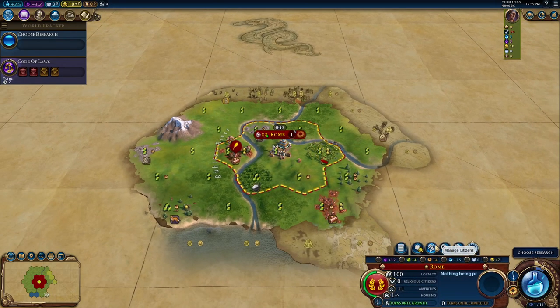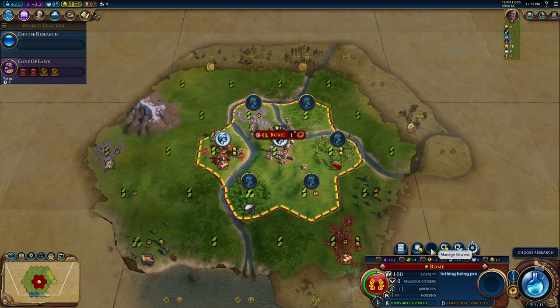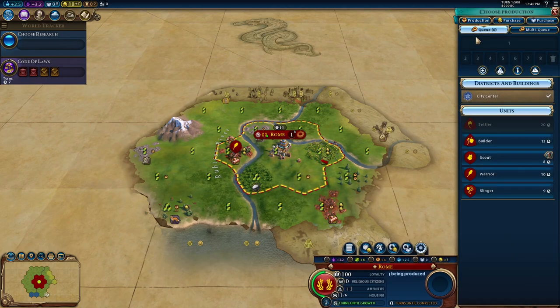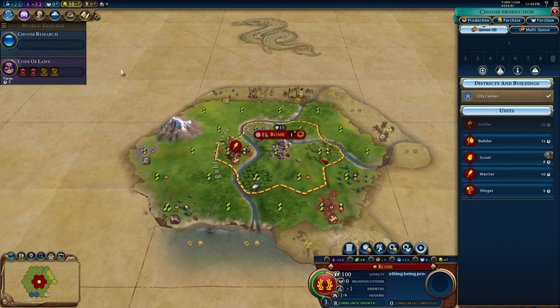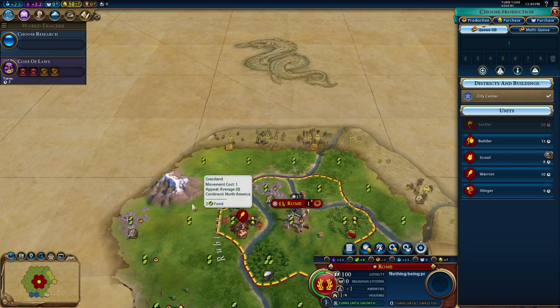Don't really worry about what you work in the capital. Micromanaging cities is a more advanced thing to do. As Rome, we get a free monument because that's our ability, which gives us a significant amount of culture. For what to build first, I would not really recommend a builder. Pretty much it comes down to a scout, which gives you really important recon early in the game. The more you know about the surrounding area, the better.